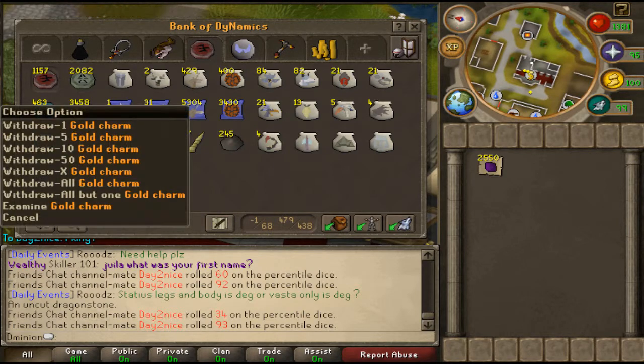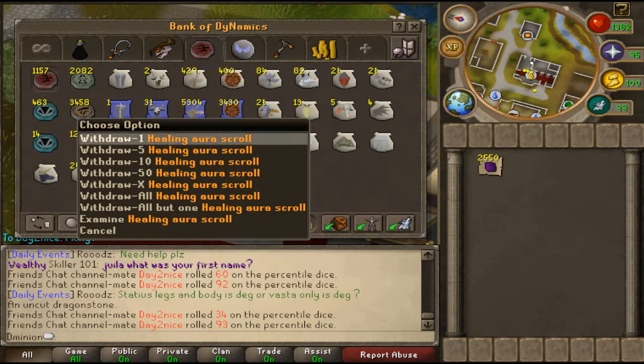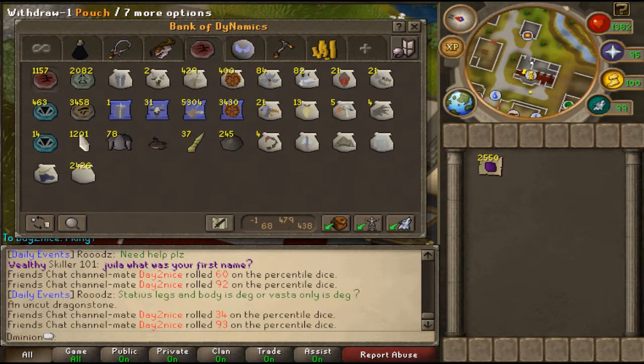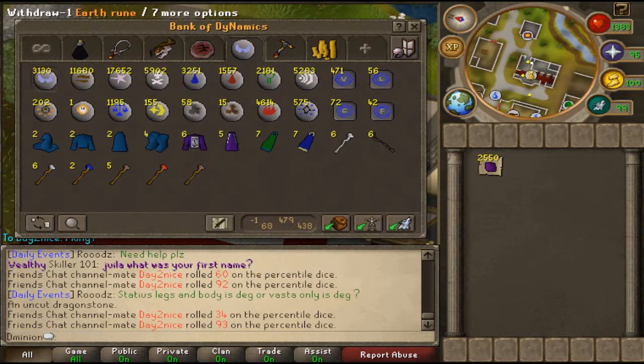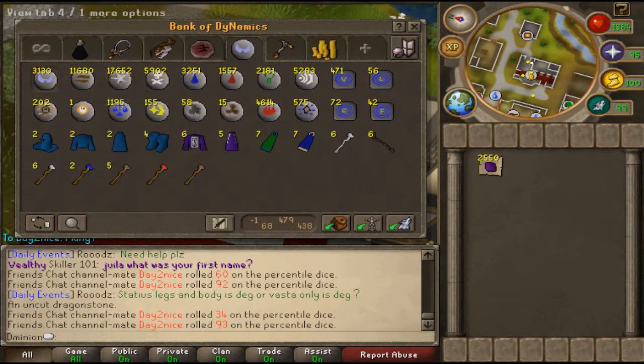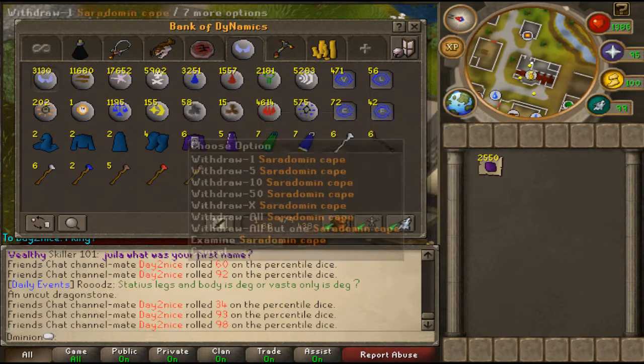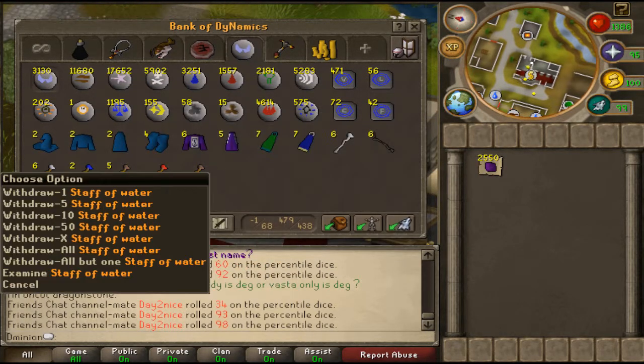I got 463 blue charms, 3458 gold charms, and 5k healing scrolls — it's crazy. Let's go to my magic tab, which has all my runes in it. Here's my PK runes: runes for mage boxing, vengeance, barrage. And here are my staves.